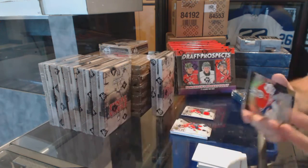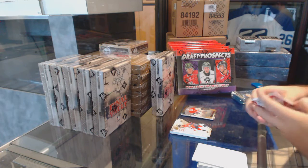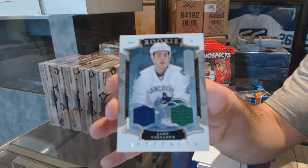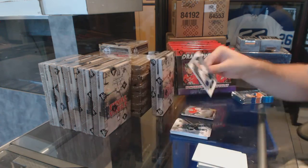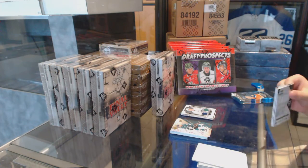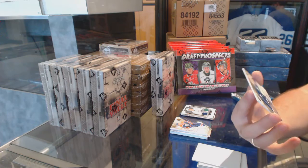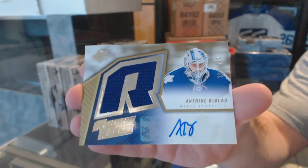We've got our Rookie Premieres, numbered 799, of Zachary Fucali. And a rookie dual jersey from Artifacts, numbered to 399, of Jake Vertanen.